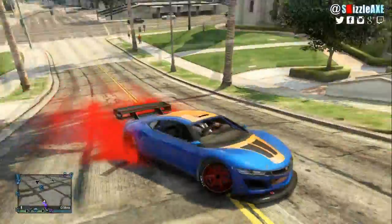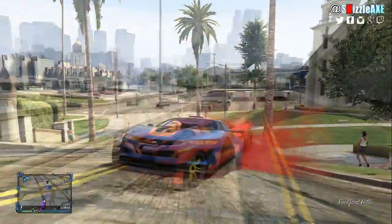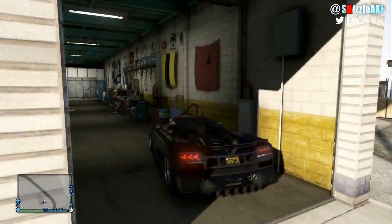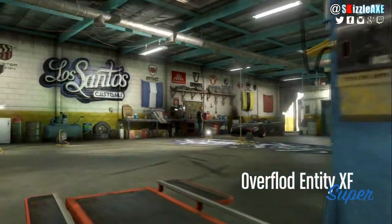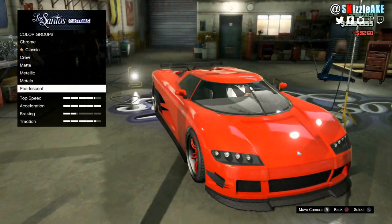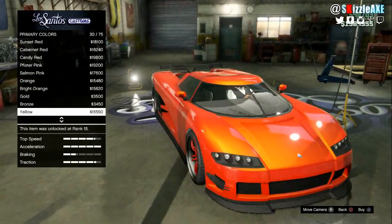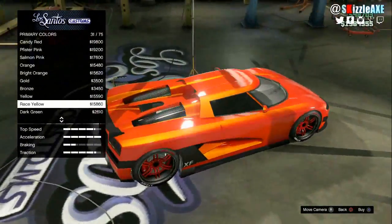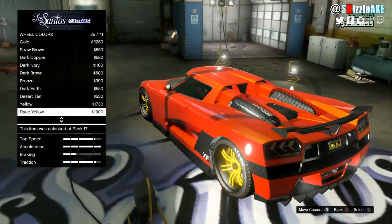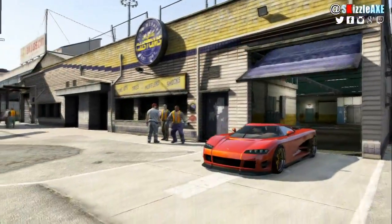Now with that out of the way, the first paint job I'm gonna show you guys is the red and yellow paint combination, which looks super sick especially on the Entity XF. Bring the Entity XF inside Los Santos Customs, go down to respray and pick Torino red, then back out and head over to pearlescent and pick race yellow. The red and yellow pearlescent will create a really sick looking red paint. Then go down to wheels and paint them with race yellow, paired with custom tires and yellow tire smoke. This paint job looks super sick on any vehicle, but it is better on the Entity XF.